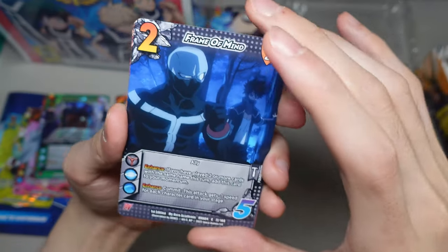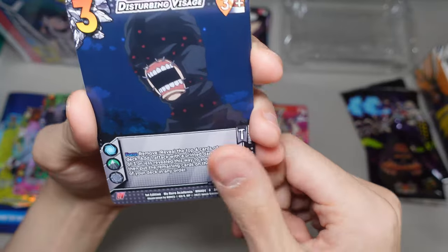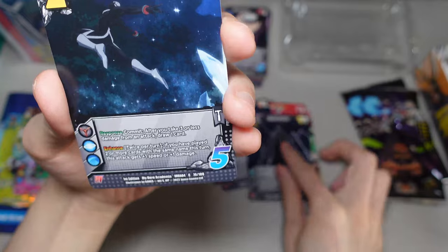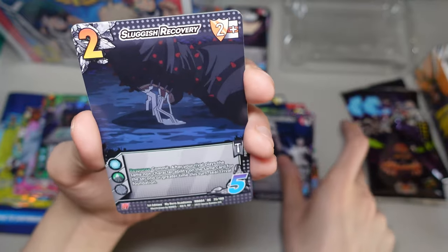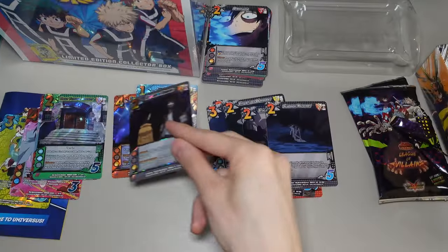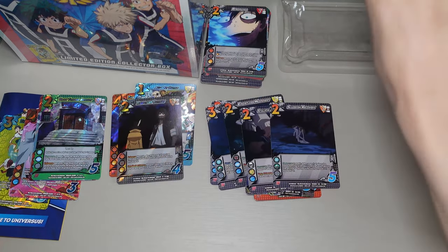Third pack: Frame of Mind, Glory Stab, Disturbing Visage, Gecko Stomp, Blade Tooth, Effortless Movement, Twice, Stalking Our Prey, Sluggish Recovery, and Reluctant Retreat. All right, last pack for this product before we move on to the next one.